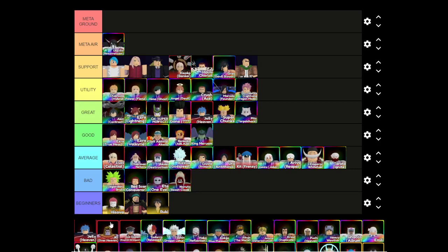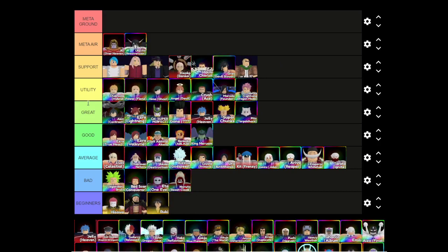Dio Over Heaven is going to go in meta air — well, he is a support, but he also hits air and has good AOE, so he's just good for everything. Ice Queen Empire's Strongest is definitely going to be in meta ground. These characters are supports but they also have insane DPS. Ice Queen actually has full AOE with around 10,000 DPS and freeze, which is extremely good. She used to be able to hit air but she was nerfed.